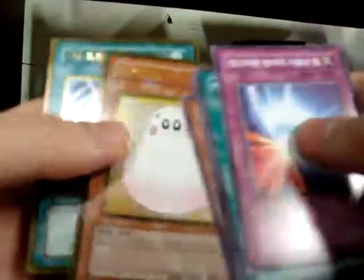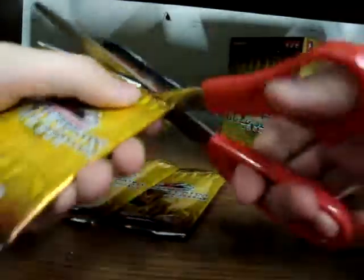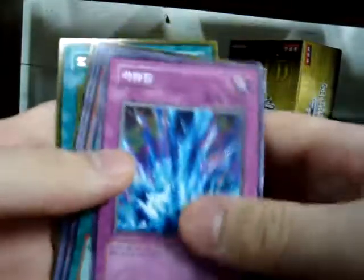Common Korean Mirror Force, Common Monster Reborn, Honest, Bottomless, Snipe Hunter, Gold MST and Gold Marshmallon. MST is kind of cool, Marshmallon is kind of eh. These come with 20 packs and the boxes are like 15 bucks, so I recommend getting them just because they're cool.